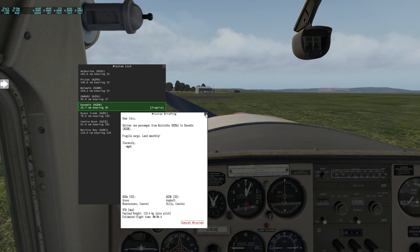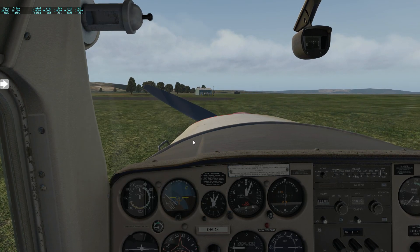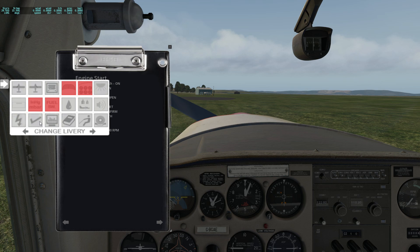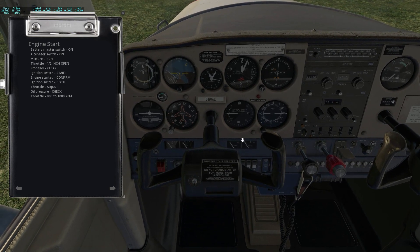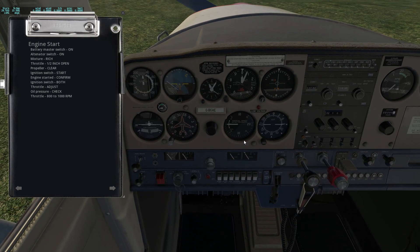Let's go ahead and accept that mission. I assume we just close these up and it's selected — it's gone green. Let's go ahead and start up our aircraft. I've done all the pre-flight, so let's take away the outside elements and bring up our checklist. I do have Headshake enabled as well — another cool little plugin — so you'll see the effects of that kick in throughout the flight.